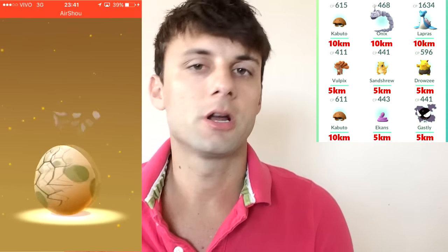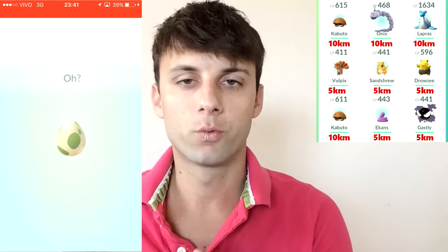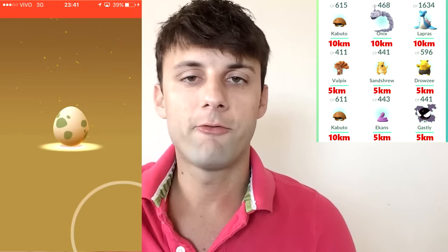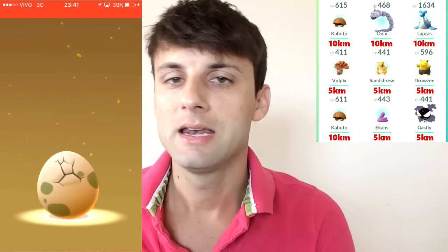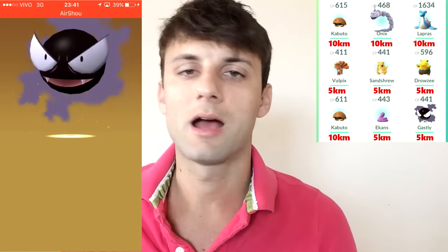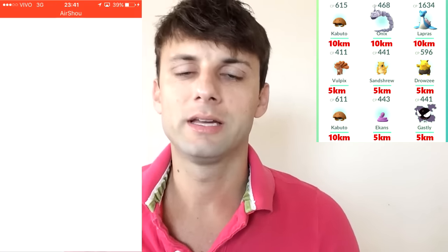I will leave in the description of this video a complete tutorial of everything that comes out of each egg by distance. As you can see from the gameplay, the distances were confirmed — we had five 5-kilometer eggs and four 10-kilometer eggs. We got some awesome new stuff: a Lapras, a Kabuto, and an Onyx. I really dig that.